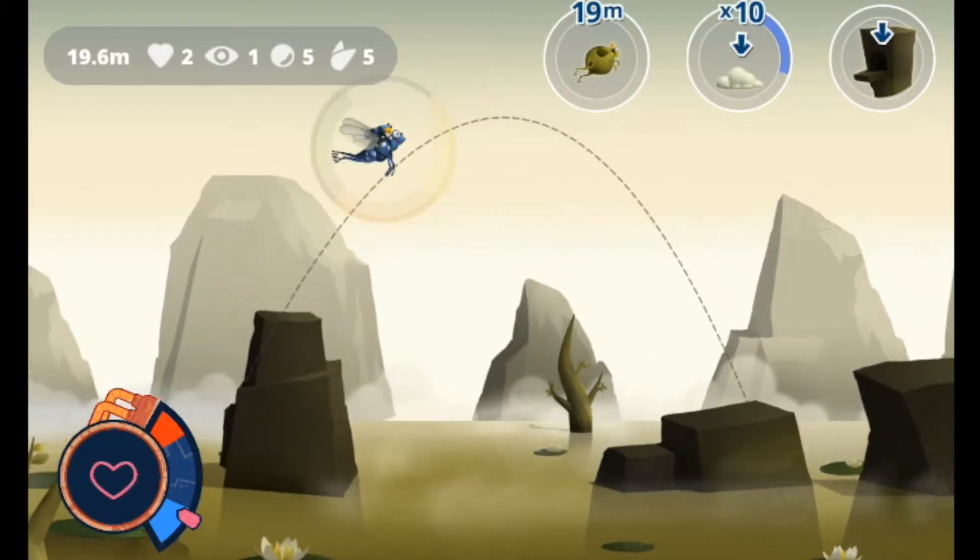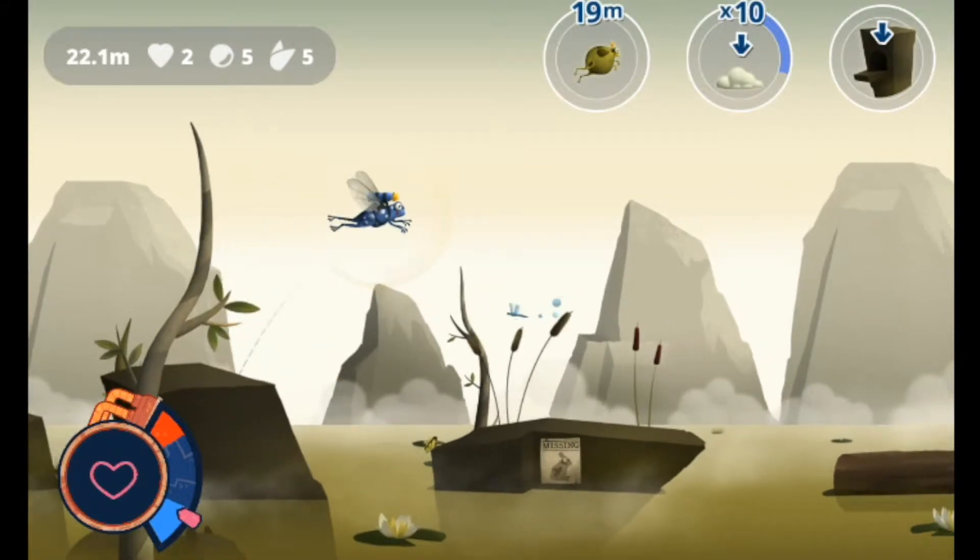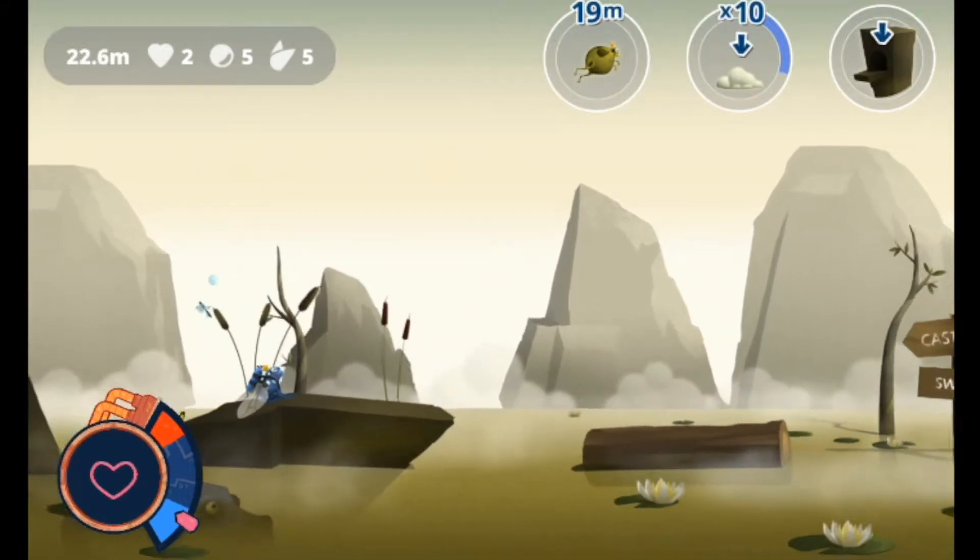To hop, simply tap the screen, and to make longer jumps, hold down and release. To catch bugs, swipe towards them with your tongue.